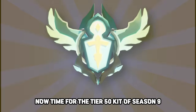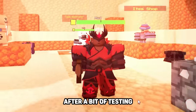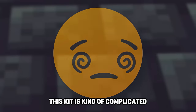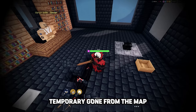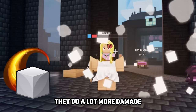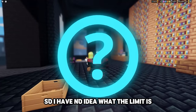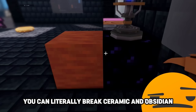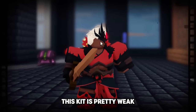Now for the Tier 50 kit of Season 9 — his name is Terra, another premium battle pass kit in the fighter class. After testing, this kit is honestly one of the best in the entire game, though it takes time to achieve that. There's a block stomp ability: wherever you are on the map, you can smash the ground, taking away five blocks temporarily. The ability has a 35-second cooldown. At first the blocks don't do much damage, but the more you hit the same block, it does 20 damage and keeps going up — you could possibly do infinite damage.